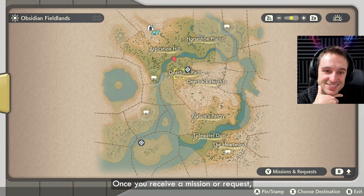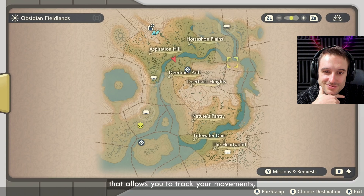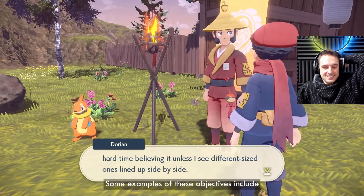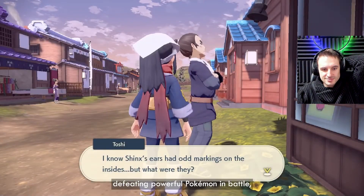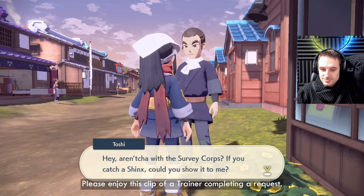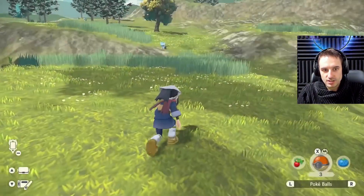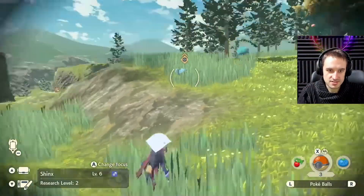Once you receive a mission or request, it will be added to your Arc Phone. The Arc Phone is a mysterious device that allows you to track your movements, mark locations on the map, and track your current missions and requests — just like Breath of the Wild. Some examples of objectives include discovering a specific Pokemon, finding a variety of different items, defeating powerful Pokemon in battle, or catching a number of one specific Pokemon for research. It goes quiet and pulses when you're going in stealth — it's very nice.